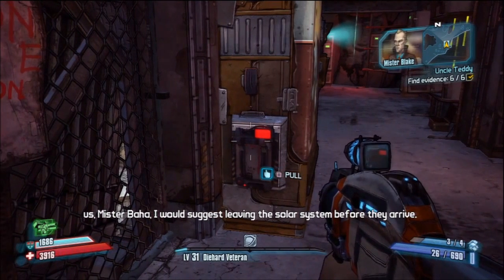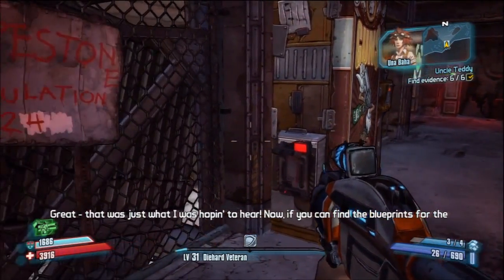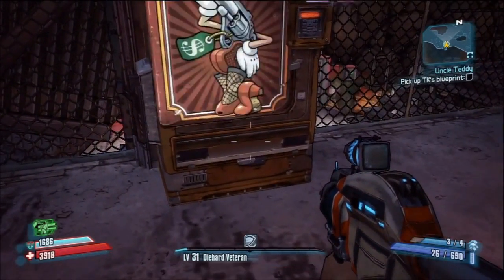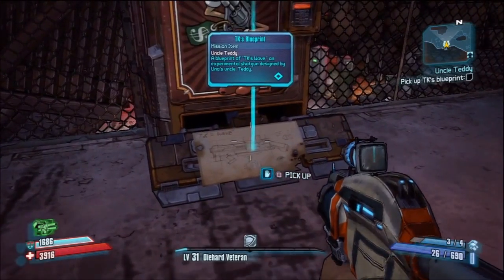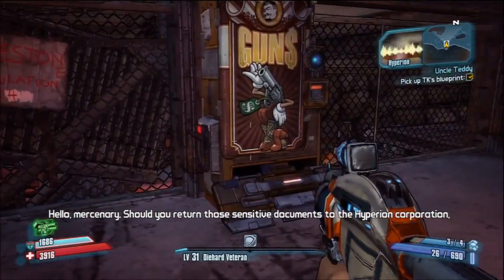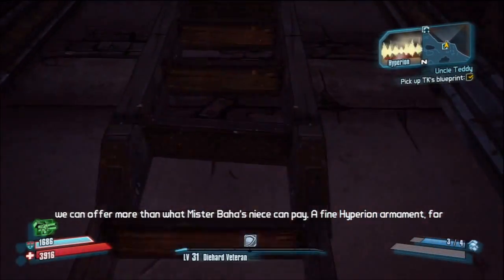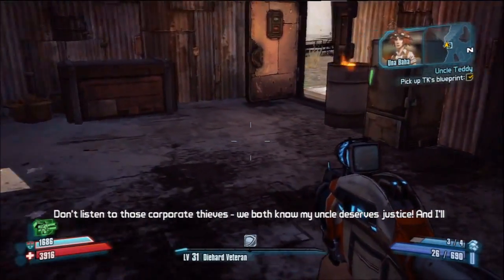You can either go to TK Baha's daughter, or you can take it to the Hyperion Corporation. I take it to the Hyperion Corporation because I do like the shotgun better. And if you get a shield that has amp damage on it, then it's really good against the final boss, the Destroyer. You can do either though — I'm not for sure what she gives you, I think she gives you a pistol or a semi-automatic pistol.